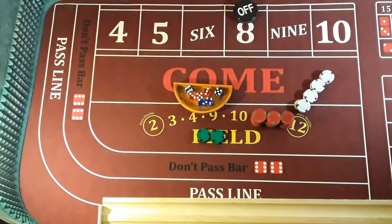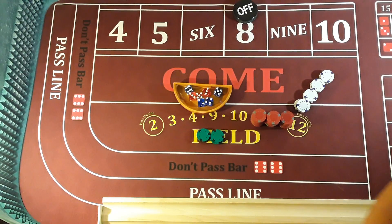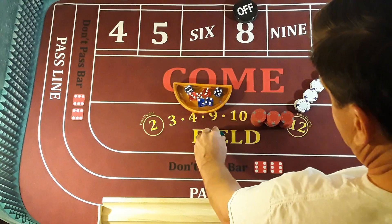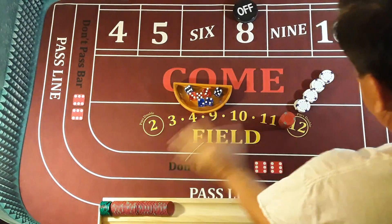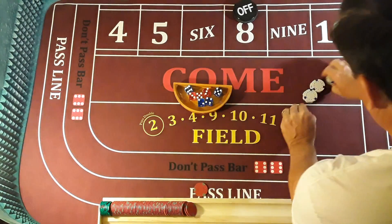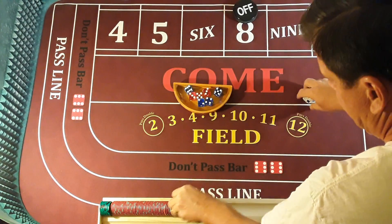Hey everybody, Big AZ here. 13-day countdown to Vegas, so we're going to do another session. I've got to get rid of this bad mojo. I've got $500. I'm freestyling, just freestyling — just to see.